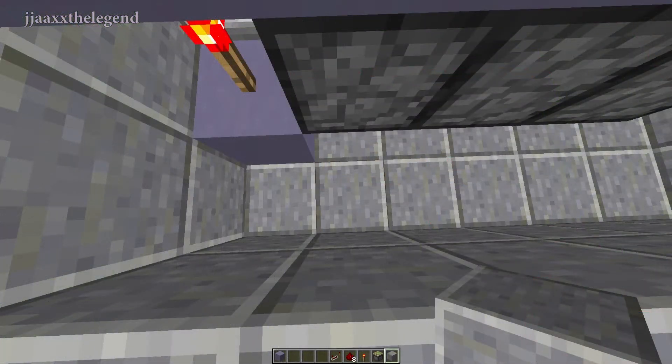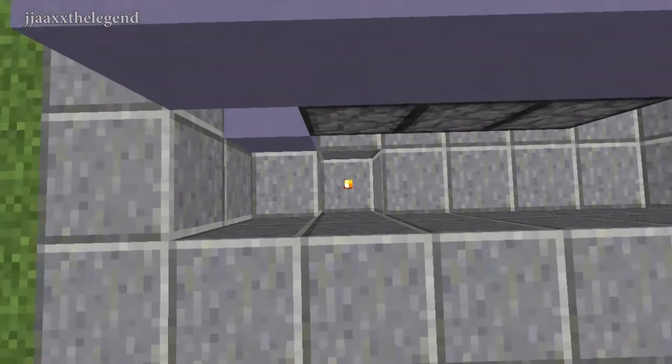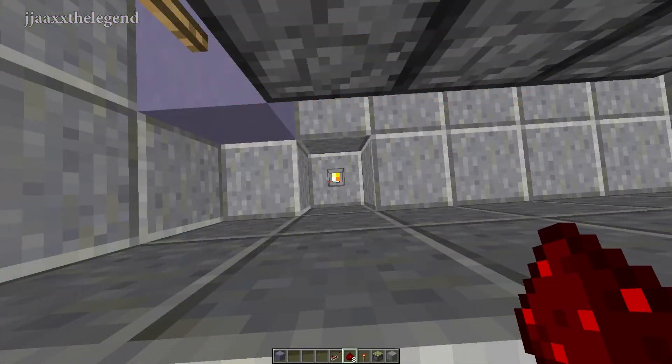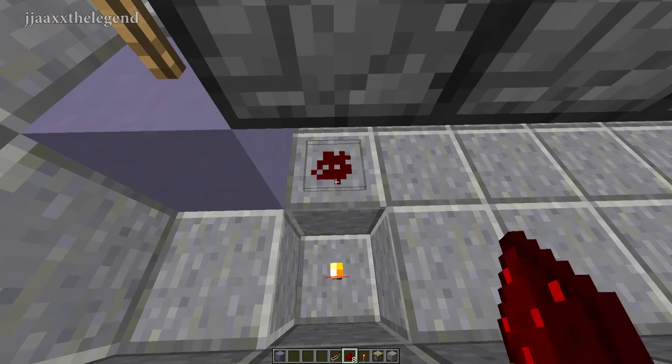Diagonal from your first redstone torch, break one block down and place another redstone torch. This block is two blocks down, behind the first piston. Now, next to this redstone torch, in front of it, under the first piston, place a piece of redstone dust.